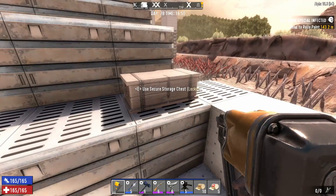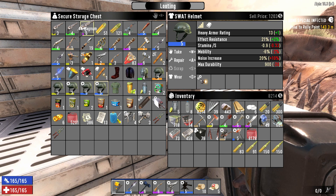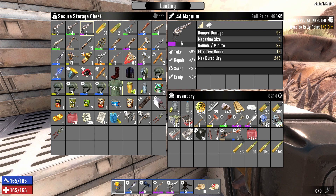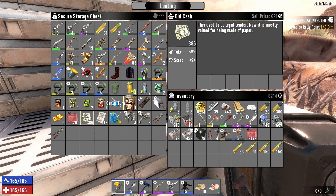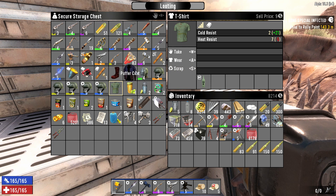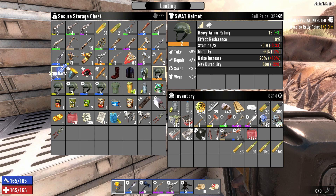This is all the loot we got right here. A lot of nice things to sell — a lot of SWAT helmets. But the best thing I think is the Quality 6 Magnum 44. And we have a bunch of parts to sell, some cash monies, random food cans and things, a shirt, puffer coat — I guess we could use that if we ever find a snow biome. Just a lot of stuff to sell.